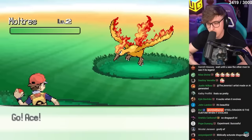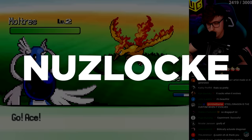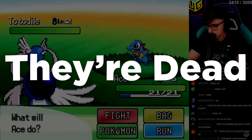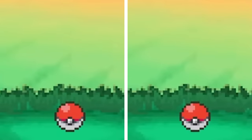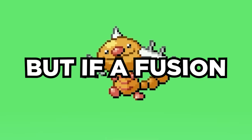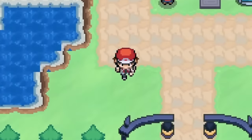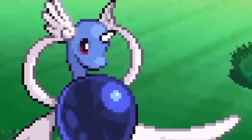We decided to make this more difficult by doing a Nuzlocke — basically it takes Pokemon and makes it harder by limiting encounters, and if a Pokemon ever faints, they're dead. With this game being all about fusions, we're allowed to get two encounters per route to create some insane fusions. But if a fusion ever faints, we lose both Pokemon, so we have to be really careful.